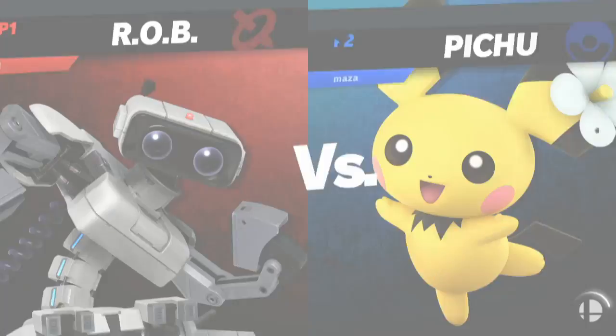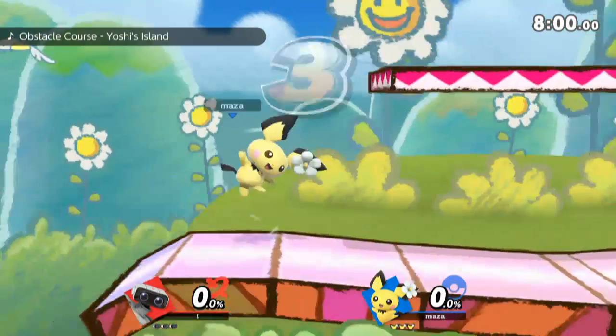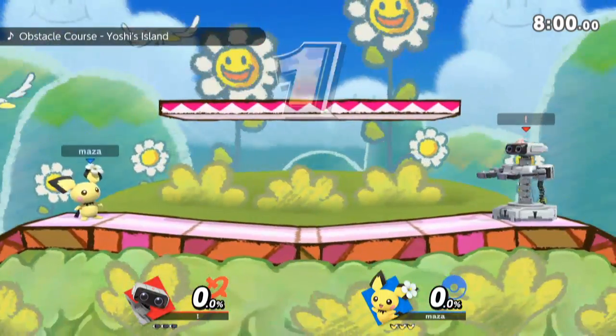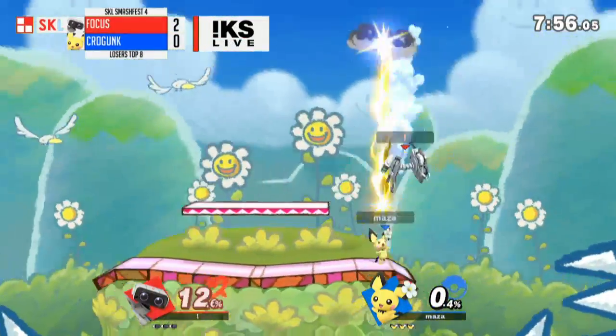Krogunk is down 2-0. I think the Snake was fine, honestly — I like the Snake. He tried the Pichu. What does Krogunk need to do? Krogunk's sticking with the Pichu — we're going to see some more confidence. Pichu can also dodge some of Rob's projectiles by kind of hiding in the corners on the side of the stage.